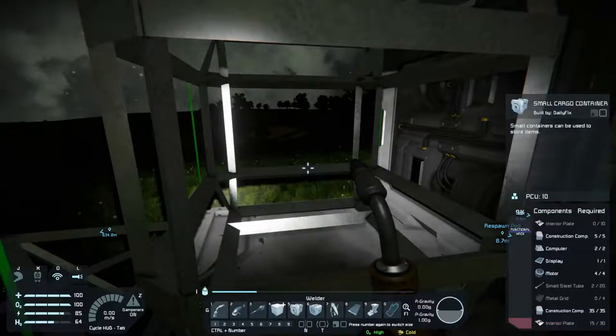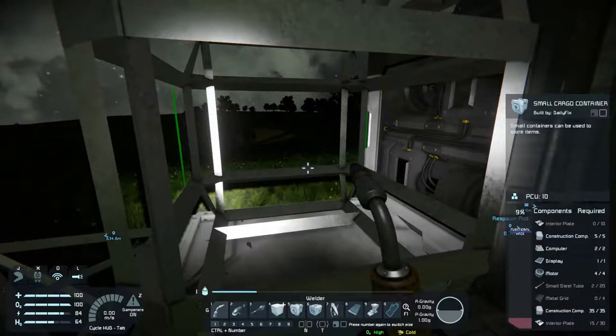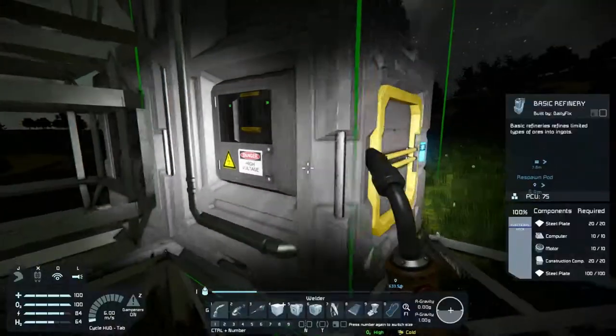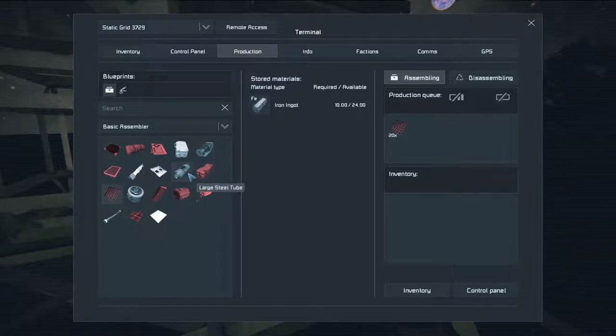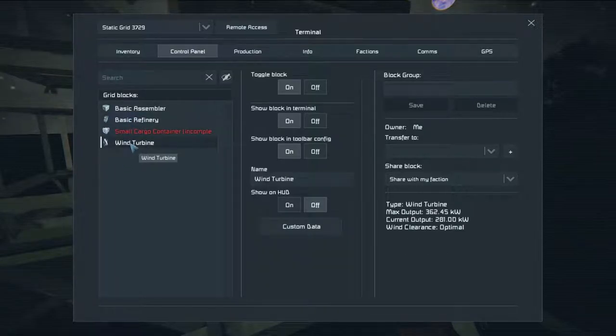We need interior plates, metal grids, and small metal tubes — specifically 15 interior plates, 20 small steel tubes, and 4 metal grids. We'll produce a detector component. We need small tubes and interior plating in a bunch. This thing is a lot faster — that is amazing actually. The wind turbine is producing a great amount of power.